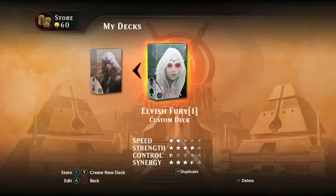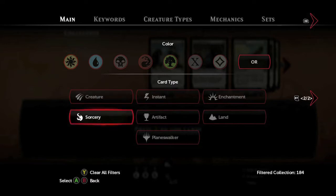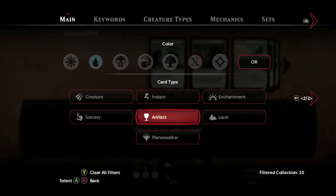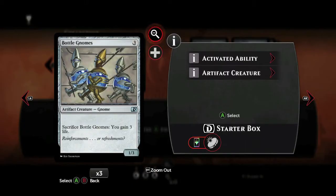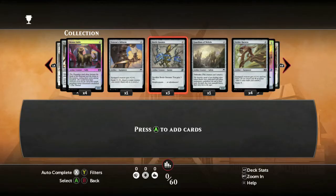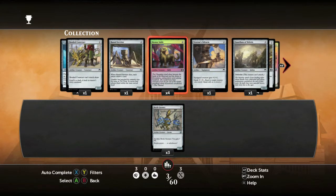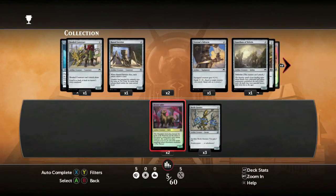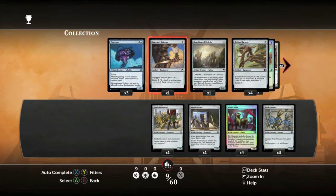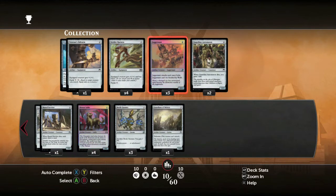This is best done with a custom deck. What you want to do is hop into the deck builder and set the filter to artifacts — this will help you look for artifact creatures. The best creature to use for this achievement is definitely the Bottle Gnomes. They have an effect that lets you sacrifice them. Use as many of those as you can. I happen to have three of them, so if you have four you're going to be even better off. Then you want to add any artifact creatures that are low cost and colorless — stuff like that generally works too.